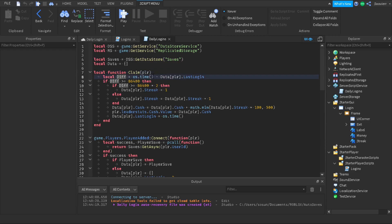We do: local diff = os.time() minus data[player].lastLogin. 'lastLogin' is basically the time the player last logged into the game. 86,400 seconds is equivalent to one day, so this tells us if the player has been away for a day or longer. If they've been gone for more than two days we keep adding one to the streak; if not, the streak stays at one.